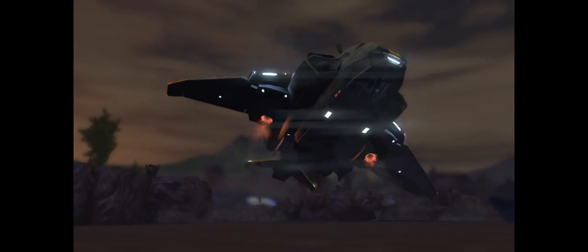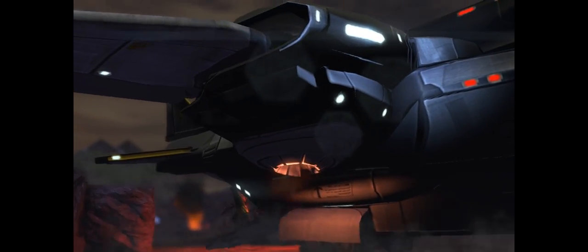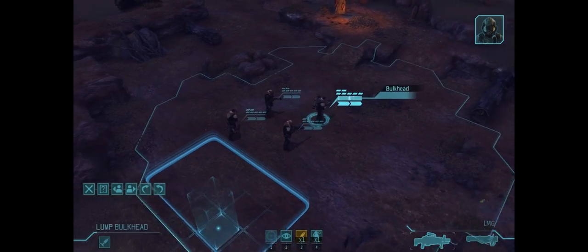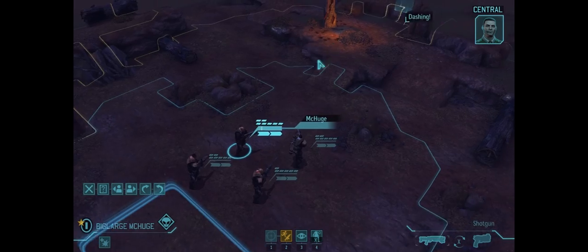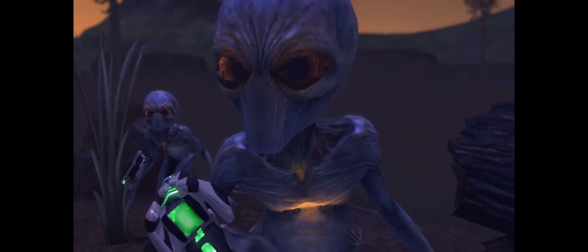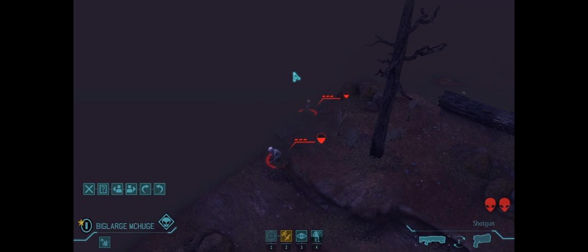We're going to have a heavy, a support, Squatty — but no sniper right? We'll see. I should really upgrade the size of our squad at the officer training school, but we can't do that right away. It looks like I have a sniper actually. We're going to move Big Large McHuge up here. Already got some alien targets. This is normally the mission where you meet Thin Men for the first time.